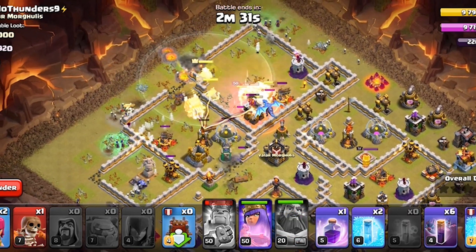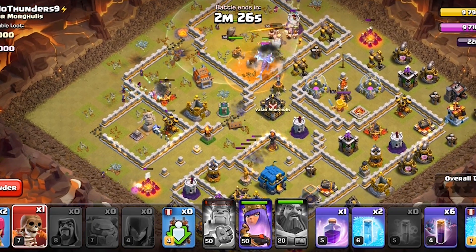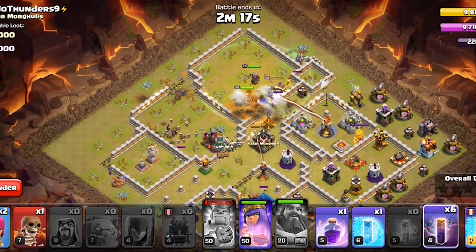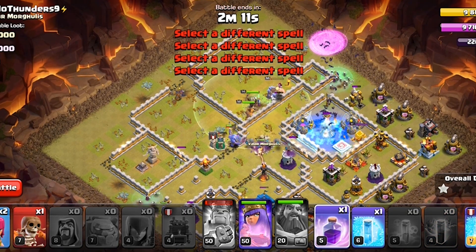The clan castle has an electro dragon, so we will need to poison that. I don't want to invest any freeze in that. Now it's time to deploy the bats. We will also release the bowlers from the log launcher and they should do pretty good damage. We will keep on freezing until we run out.